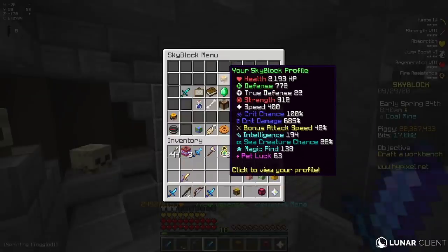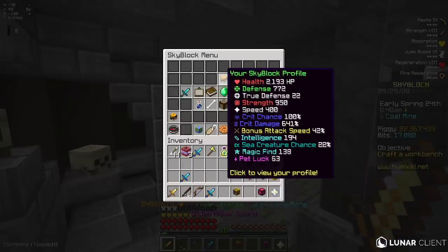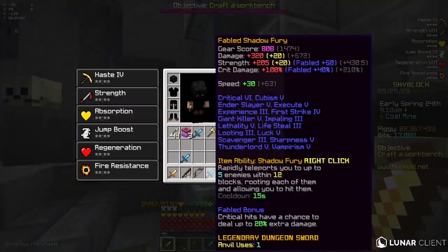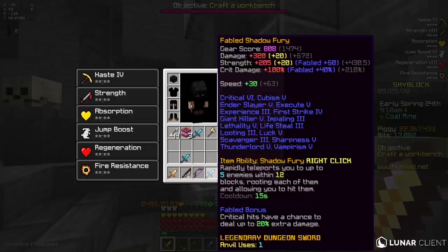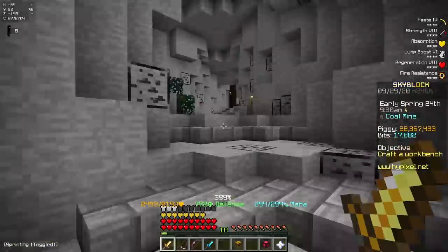So when I hold this thing, my strength is 912, and when I hold my Midas sword, my strength is 950. So it might even be slightly better because of the extra crit damage — this literally beats the Midas in crit damage. And my Midas is Recombobulated too, so if I Recombobulated this, this would almost be just as good as my Midas, which is just crazy.